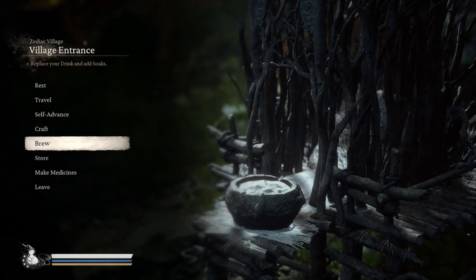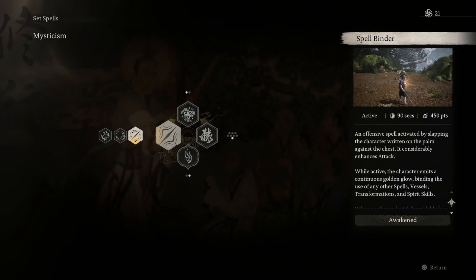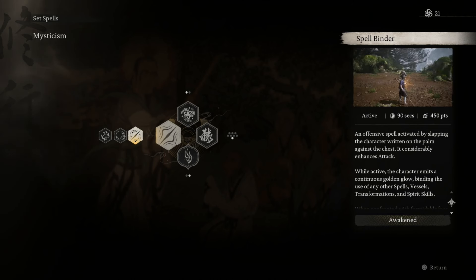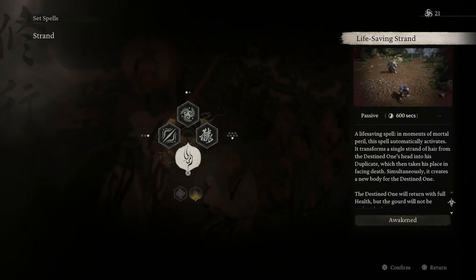For spells, we're going to be using Spellbinder — it's very, very important that you use the Spellbinder. It gets that additional attack power. I'll show you why in just a moment. The Spellbinder combined with the Life-Saving Strand is the key combination here.